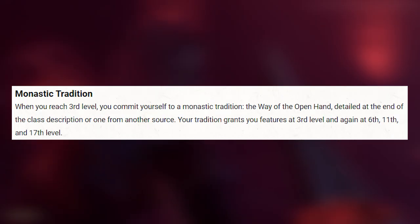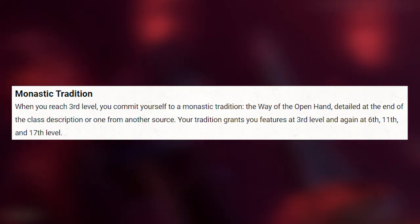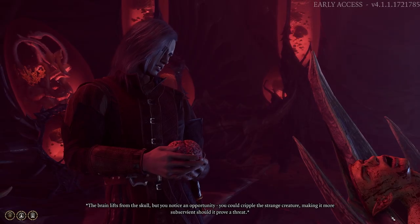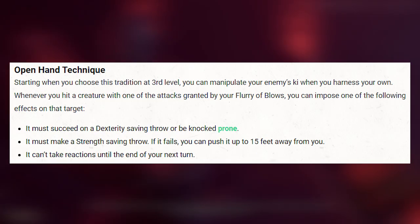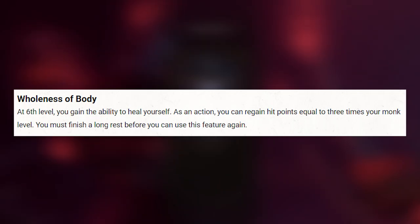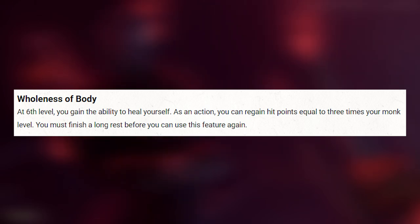Also at level 3 they gain their Monastic Tradition, which is the fancy word for their subclass. The first one is called Way of the Open Hand and is more your traditional Monk. At level 3, when you use your Flurry of Blows, you can try to knock your enemy prone, push them away, or prevent them from taking reactions until the end of your next turn — simple but efficient. And at level 6 they gain the ability to heal themselves.